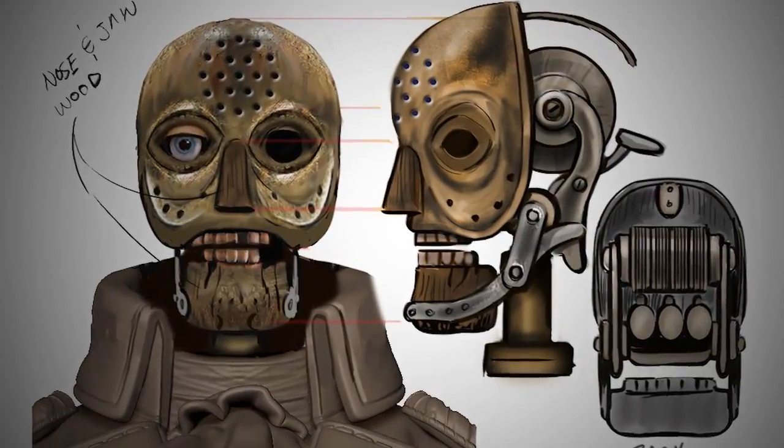I also like that as he starts to take serious damage, his head — he actually loses the Washington mask and it reveals his metal skeleton underneath.